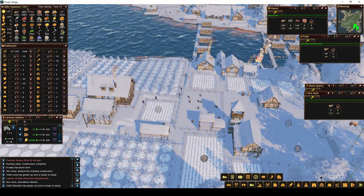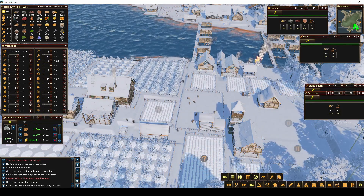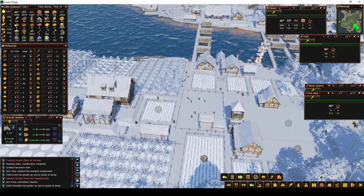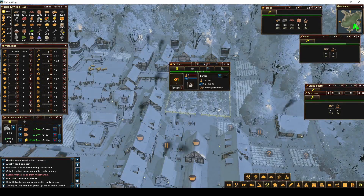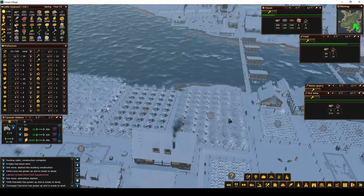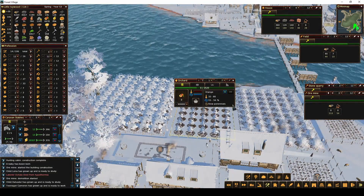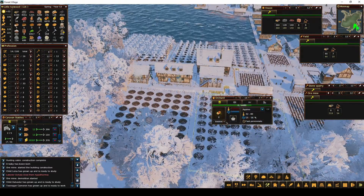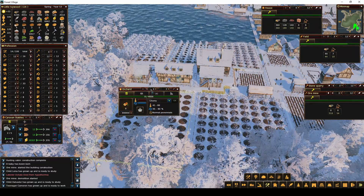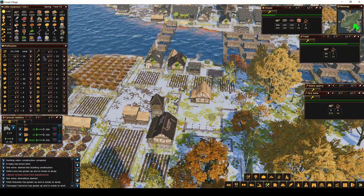We have four spots open right now with 11 children total. Once this house is built, we're going to have 10 more spots, so we're going to be getting a lot more kids again. We're going to need more people in here this year. This one's still growing so that's not going to need more. This one is restarted though, so I can put this down to one, and it is spring so let's take it out.